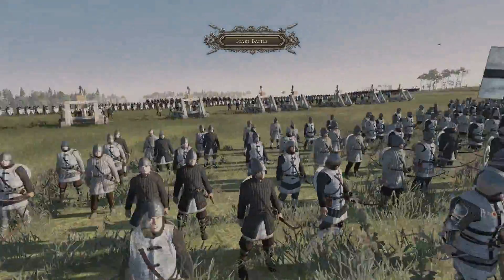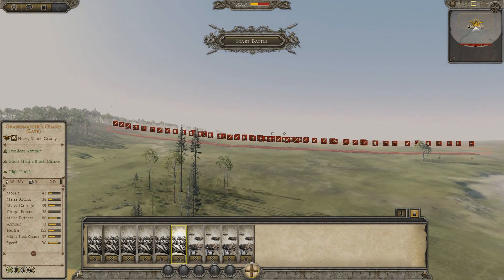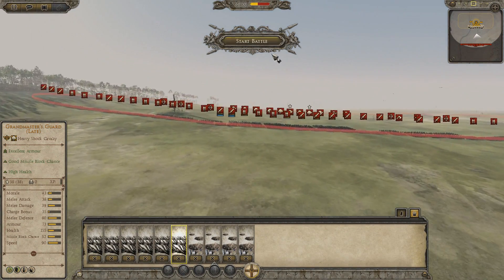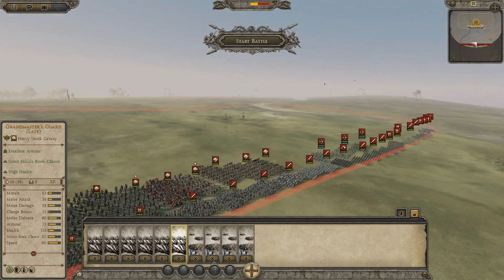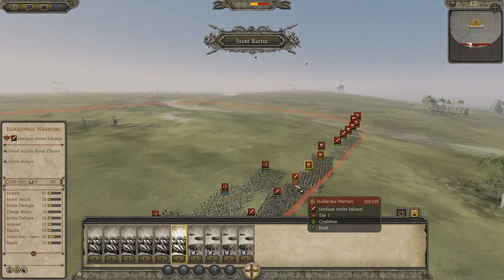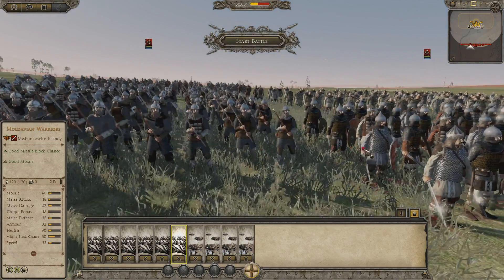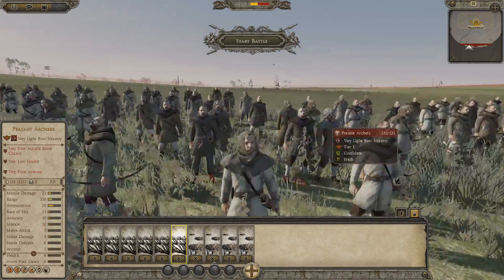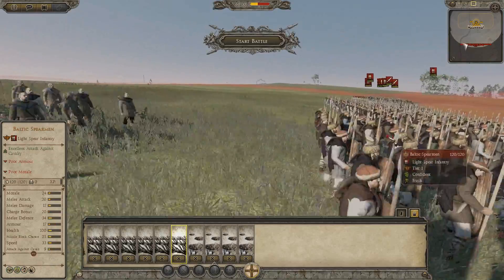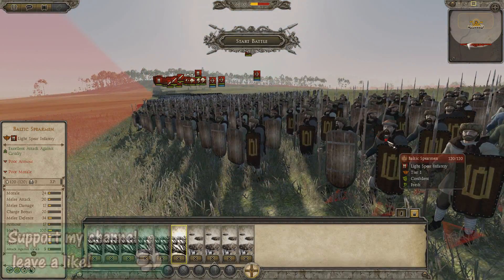So what we have today — I'm fighting against two opponents, both, I'm ashamed to say, AI. We have the Duchy of Poland and the Duchy of Lesser Poland, and I think it's the Kingdom of Lithuania as well. So here we have the Lithuanian troops: some Dukal Axemen, Moldavian Warriors, Peasant Archers, and then lots of Spearmen and other fearsome troops to send against me.